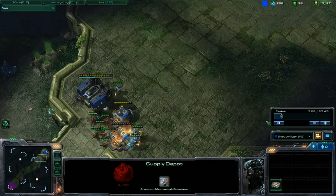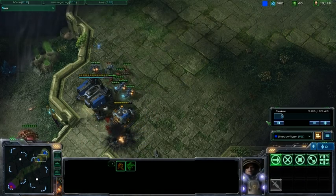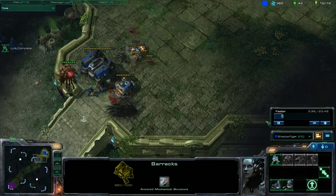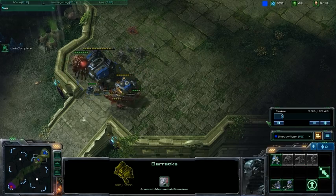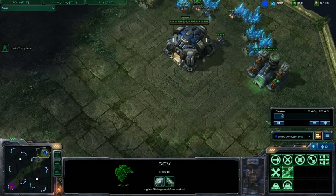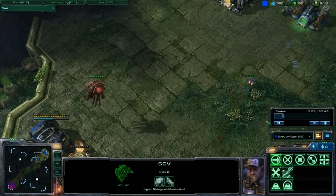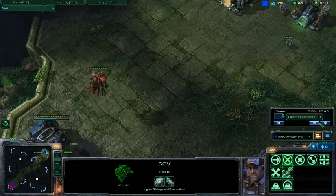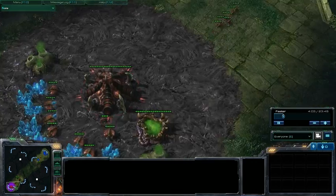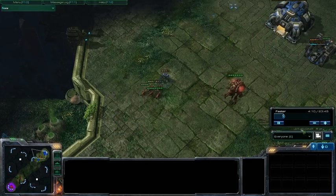At this point you might think that the Terran player is going to lose and might quit, but I do actually manage to come back from this, simply because I kill enough zerglings that he can't kill me very quickly. I probably would have been smarter if he had just gone after my SCVs at this point, but he doesn't. So I'm going to build a bunker and rescue my marines — hide them in my base until I can get them into the bunker.